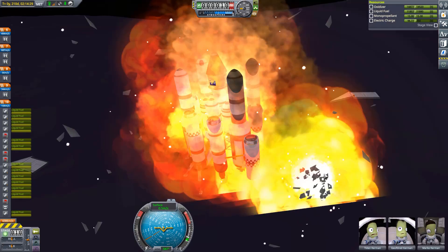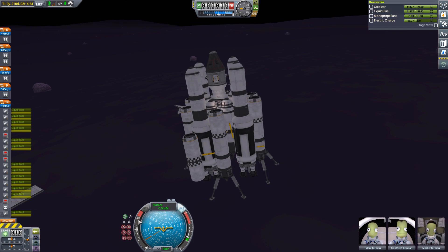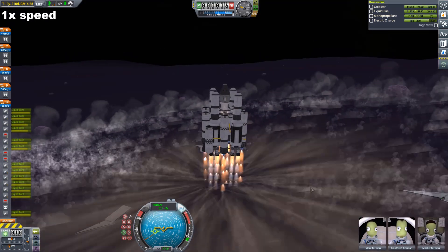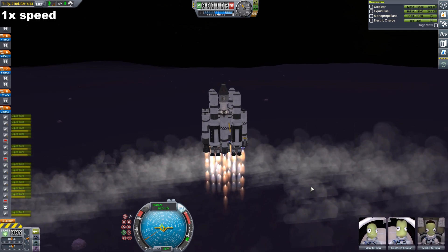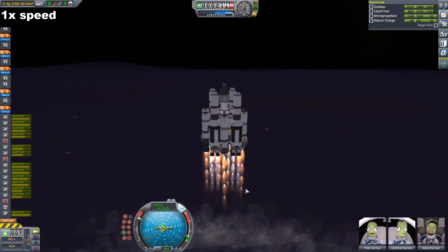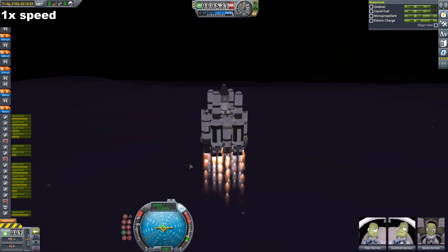Now fast-forwarding to the launch. We're launching at night because of the in-orbit craft, in order to get into the same inclination. Dropping the ladders, activating SAS radially out, and full thrust — off we go. As you can see on the top-left corner, one times regular speed, just to keep that in mind. We're dropping these first fuel tanks pretty much immediately, a couple of seconds into the flight. Their original purpose was backup fuel for landing — to slow down impact if needed — but it wasn't necessary, so we still have pretty much full fuel tanks, giving us a few extra meters per second of delta-V.